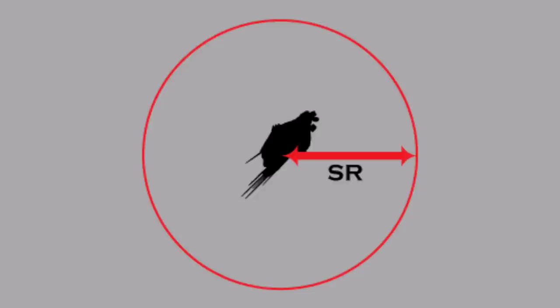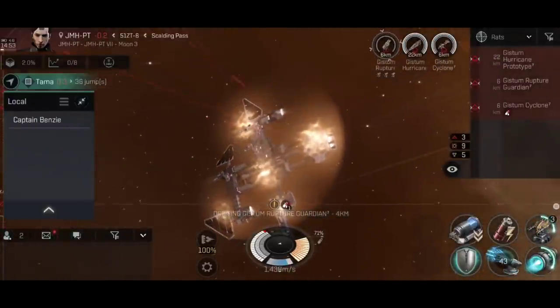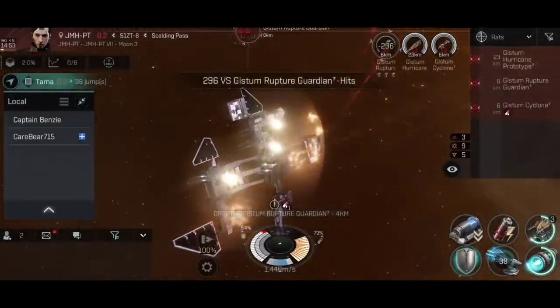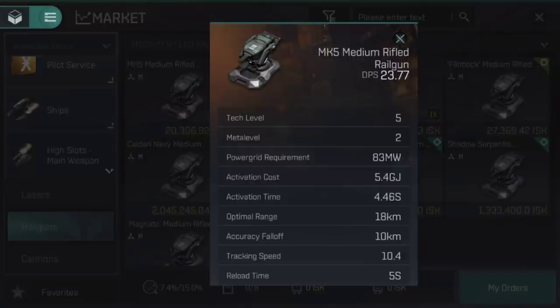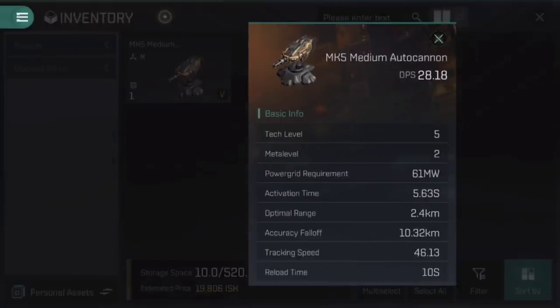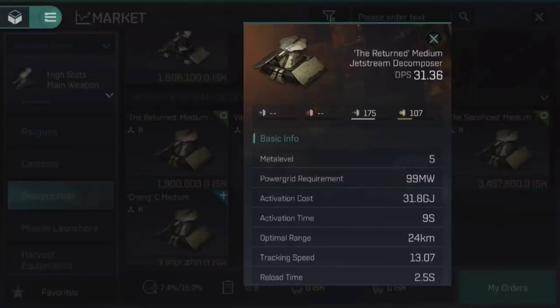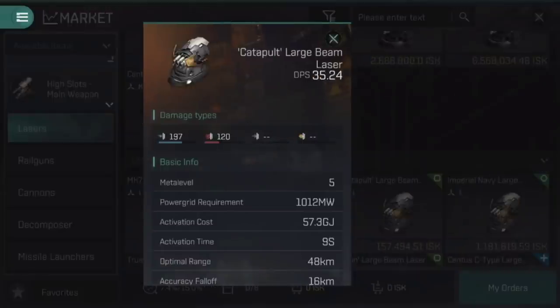Most turret systems in EVE ECHOES, with the notable exception of decomposers, come in two flavours: short-range and long-range. For railguns, you have the snub-nosed railguns at short-range and rifled railguns for long-range. Lasers have short-ranged pulse lasers and long-ranged beam lasers. Cannons have short-ranged autocannons and long-ranged strike cannons. Decomposers only have one type of turret. These are then further divided by the module's size: small for frigates and destroyers, medium for cruisers and battlecruisers, and large for battleships.